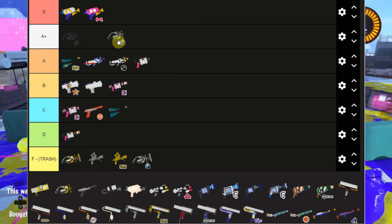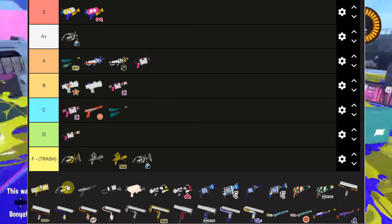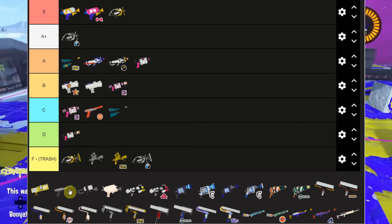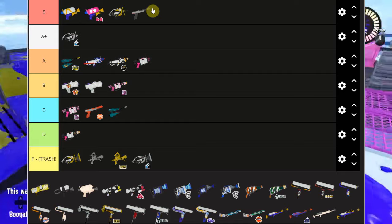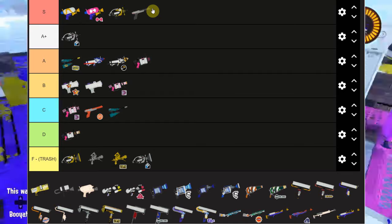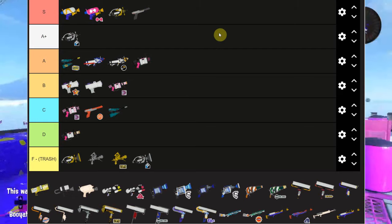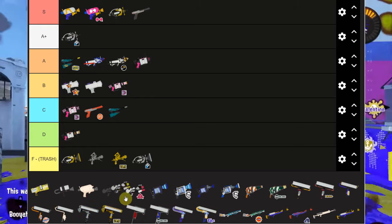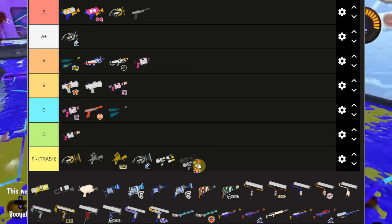I'm putting both the Splattershot Pro and the Forge Splattershot Pro at A tier. People are sleeping on these weapons - they're really consistent and I don't see nearly enough of them. .52 Gal goes to A tier. Sploosh Neo I'm putting at A+. Splash-o-matic I'm putting S tier - it's still incredibly good. Zap 85 is probably the best farming weapon for Tacticooler in the entire game, and Tacticooler never got any changes and is still probably the best special in the game.